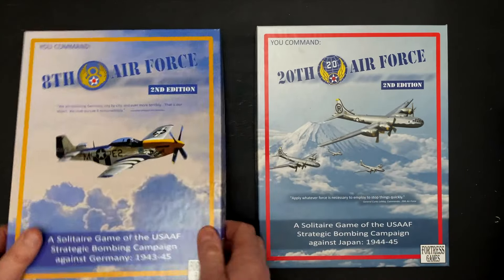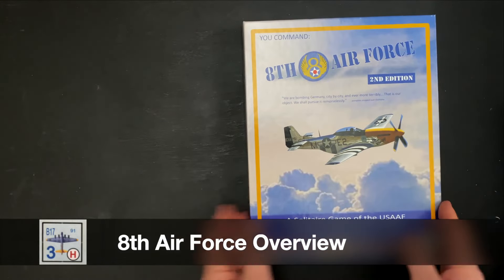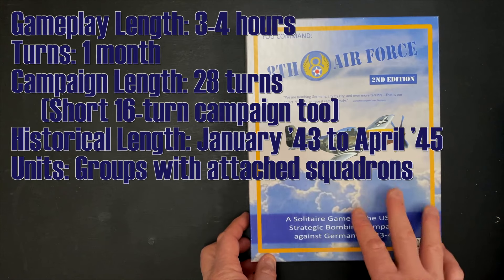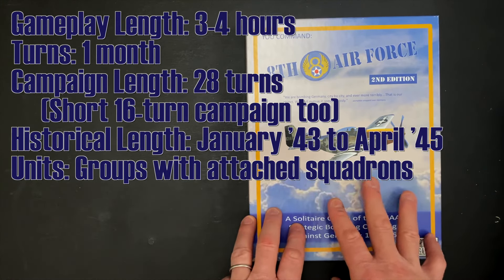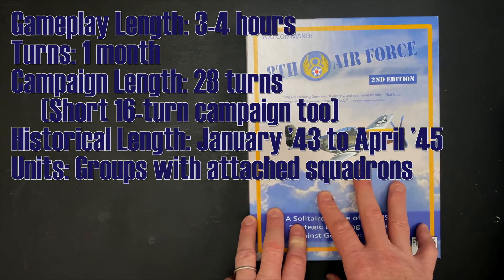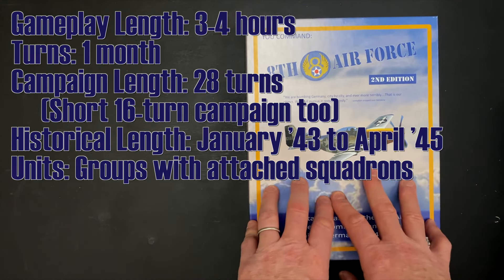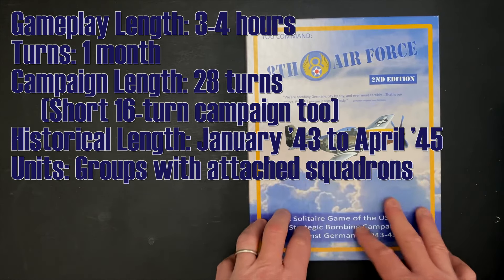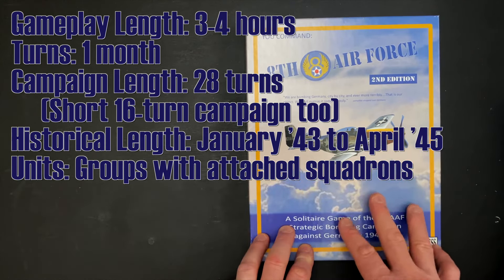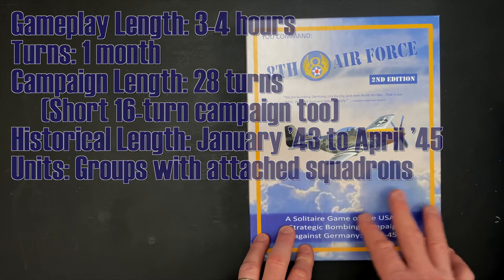Please go vote on the community poll. Now let's take a look at 8th Air Force first. The gameplay length is about three to four hours — maybe a little quicker as you get faster. There is the main campaign which is 28 turns, each turn signifying one month. There is also a 16-turn short scenario. The units you're working with are U.S. bomber groups, fighter groups, and German fighter groups — organized as groups with attached squadrons. The game starts in January 1943 and continues through April 1945.